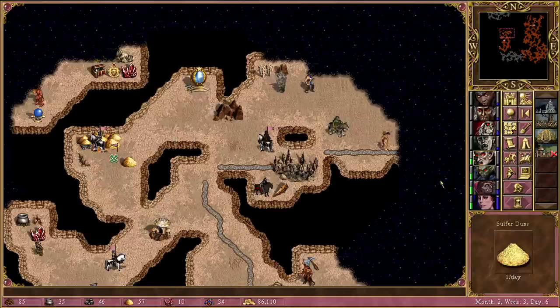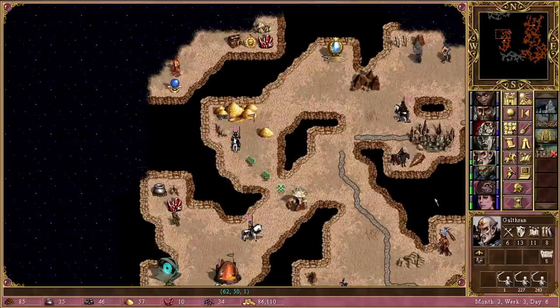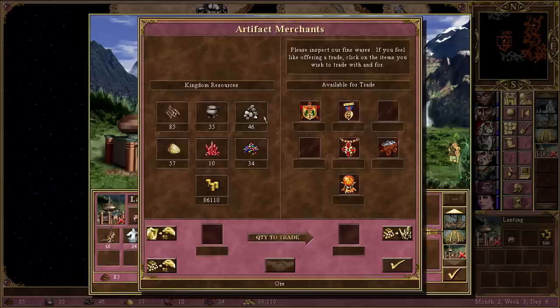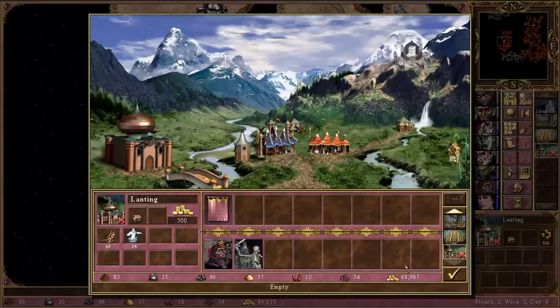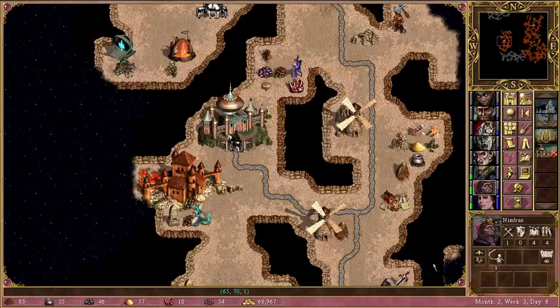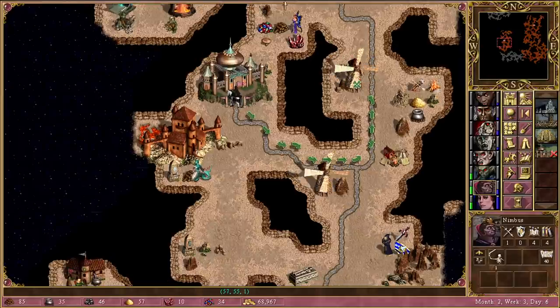We're going to go to this with Gael'thran — having already gone west, we should probably just push through in this direction. Tamika's already moved. Nimbus is going to go to the artifact merchants once again, and I think we should go for the orb of tempestuous fire, just in case we get Armageddon or something. It's pretty unlikely, but the artifact merchant refreshes at the start of every month, so it's only about another week away and we don't have too much use for our resources right now.